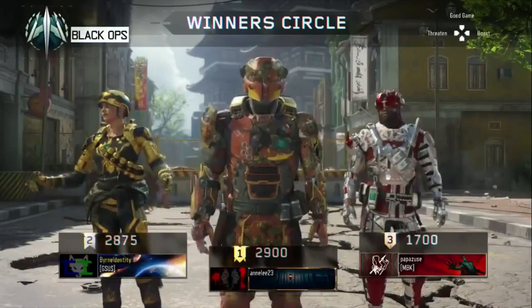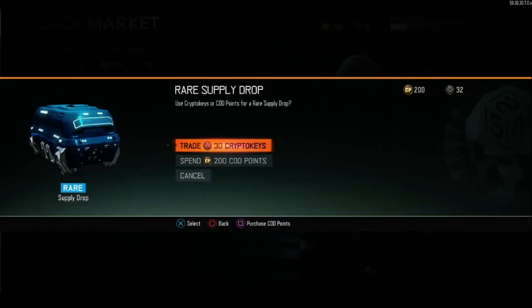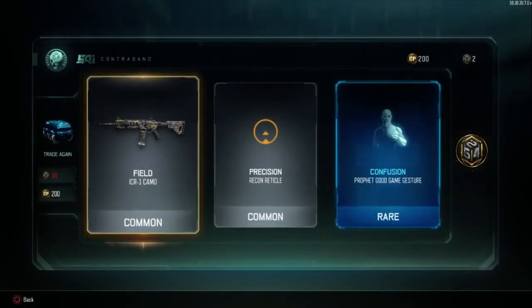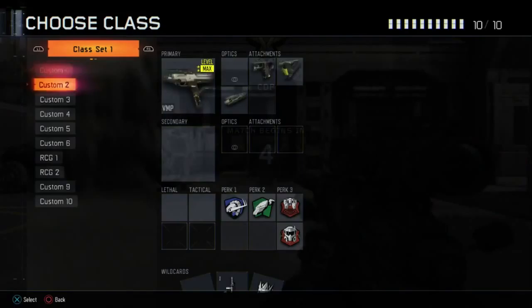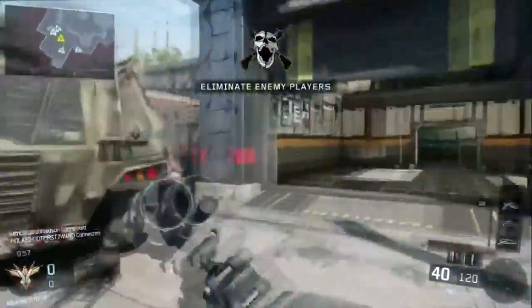Alright guys, 29-13 — let's move on to the next game. Let's see how it compares. We just got absolutely trashed in the lobby. Alright guys, so we're here in our second game. We're going to be using our second class — UAV, Counter-UAV, and Wraith. And we're using the Reaper class.